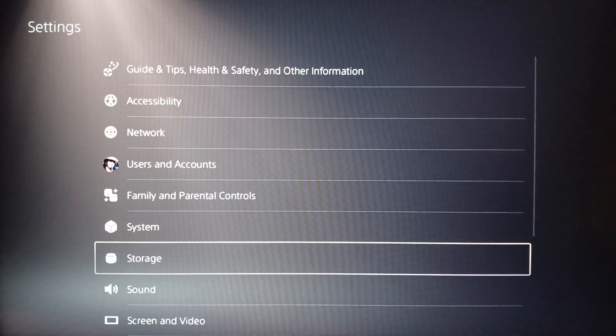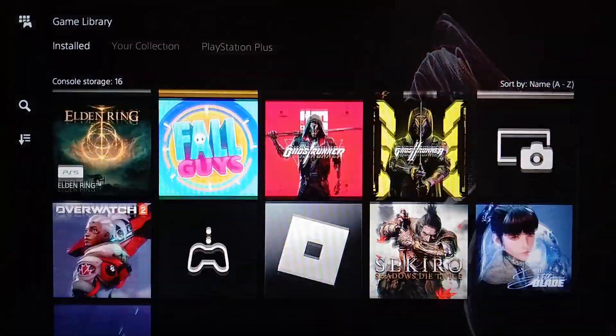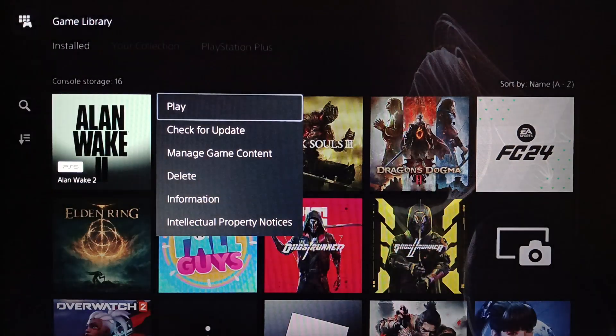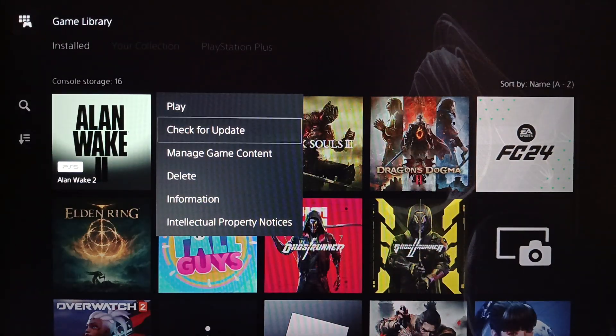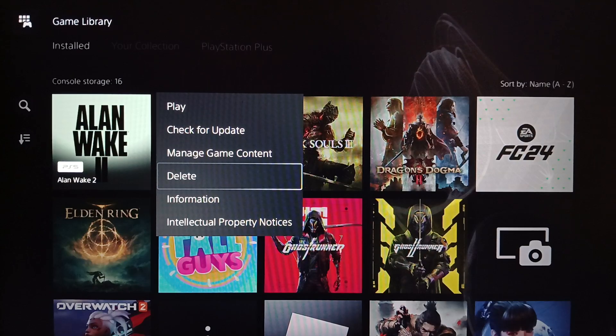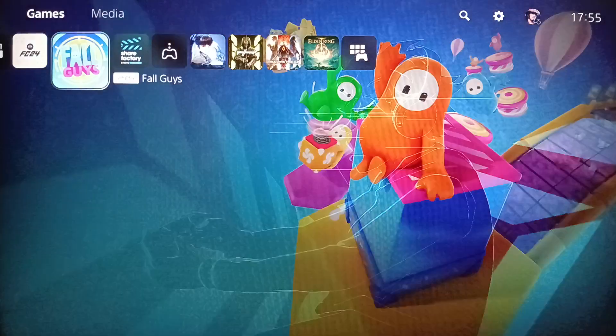To do that, go back to the home page where you'll find all of your installed games and apps. If you don't play a game anymore, go to it, click on Options, and you'll find options including delete. Go ahead and click on Delete, and you'll be able to delete the game and free up some space on your PlayStation 5.